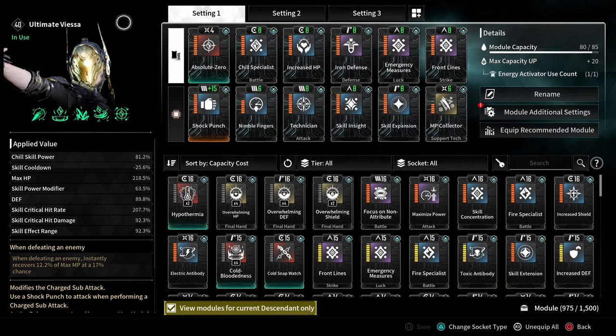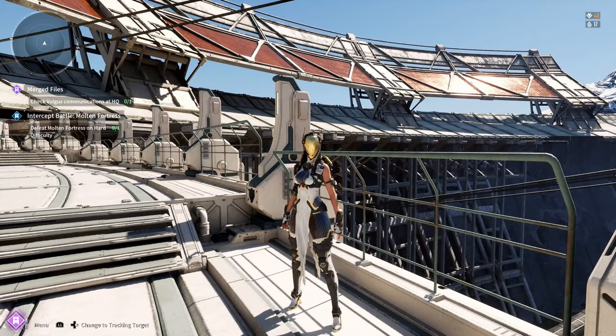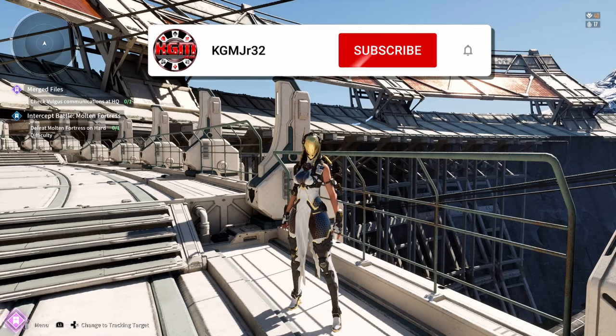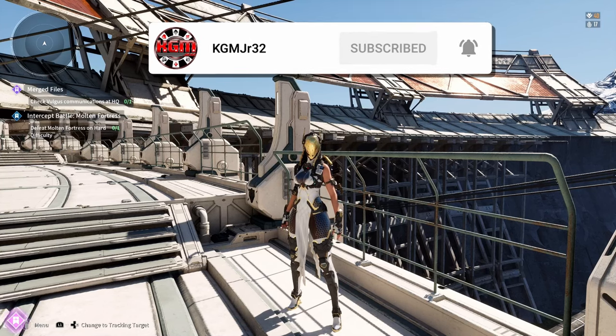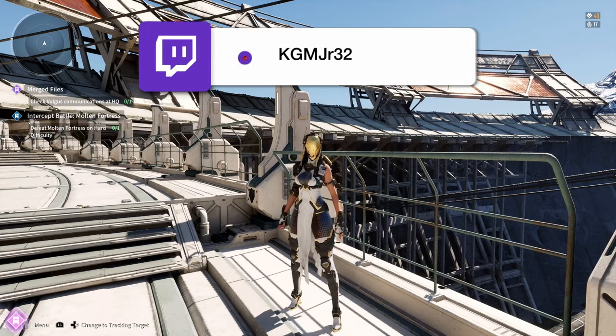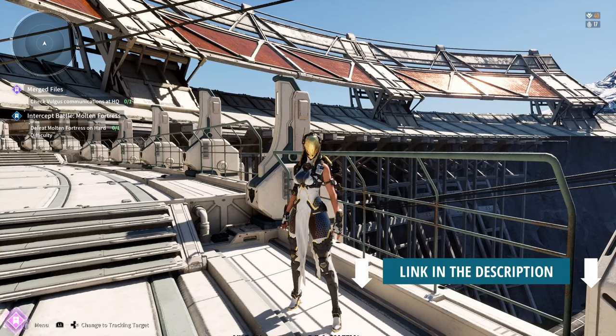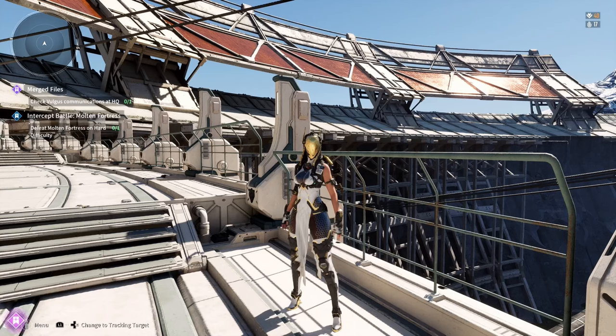If you think there's a module that can be swapped out to make it better, by all means please leave a comment below — we would love to hear it. As always, I do appreciate you watching this video. If you liked it, please consider subscribing, hitting the notification bell, and leaving a like and a comment below about what you think or what you'd like to see in future videos. I'd also love to see what you think you can do to make this build better. If you'd like to catch me live, I'm on Twitch Wednesday and Thursday at 7:30 PM Eastern and Sunday at 6:30 PM Eastern. I also have a Discord — there's a link in the description. Now that you have a solid farming build for Ultimate Fiesta, check out this video on a great way to farm code breakers and analyzers.